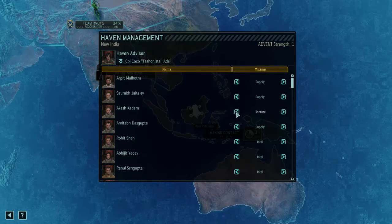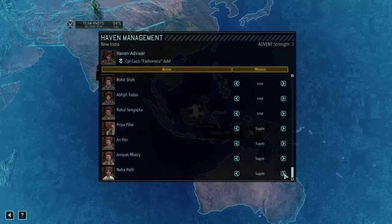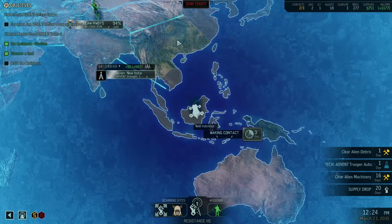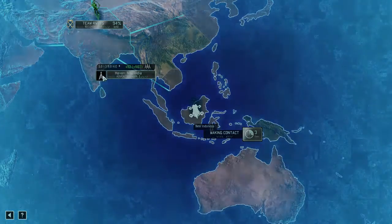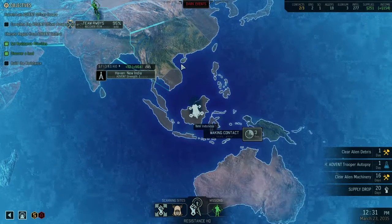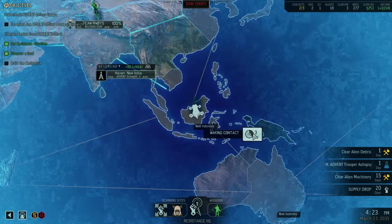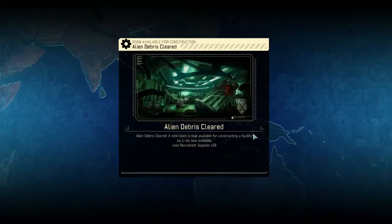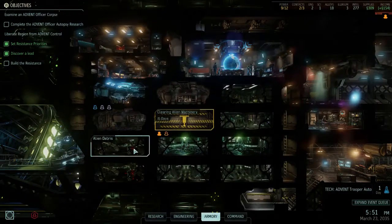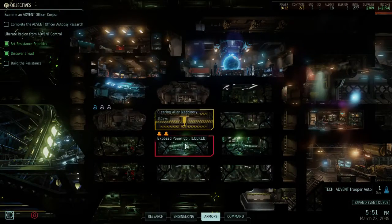I'm going to take one person off of recruiting and put them on supply — and I'll put these guys on supply too, just so that they can actually provide us with something we can use later on. I'm going to keep one person on recruiting because we can have more working. I took too many people off recruiting, because chances are we're about to lose some to them being spies. Extra supplies. I'm going to put them on clearing this just so we can get to the power coil quicker.